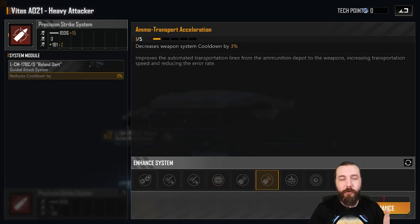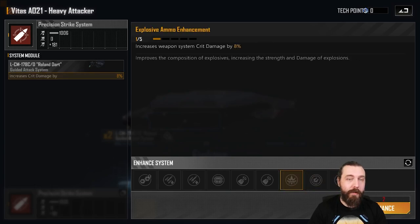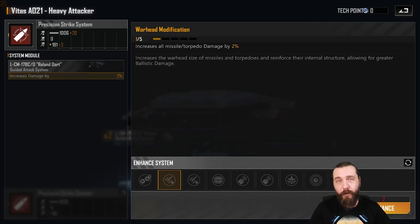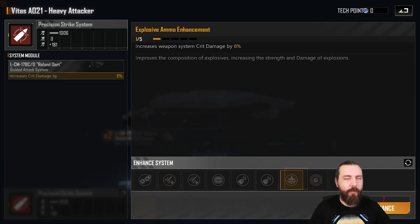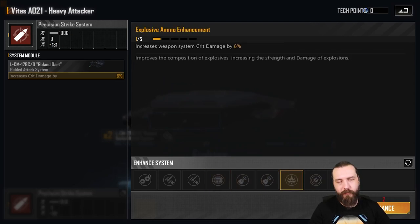I then recommend picking up the double cooldown, and then I actually don't go into the torpedo damage and missile damage here — this is when I go into the crit damage. That's due to the fact that more crit damage hits harder against the systems as well. I've tested this a few times on this ship and found going into the double crit damage generally saw more system damage than going into the base missile and torpedo damage. Not entirely sure why — that's something I need to probably ask someone to look into. It doesn't make much sense to me why it's doing that.